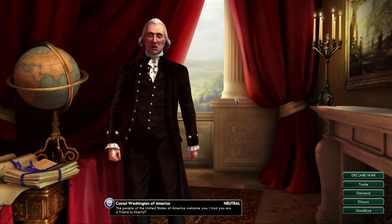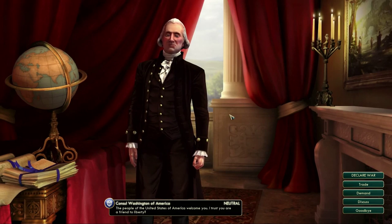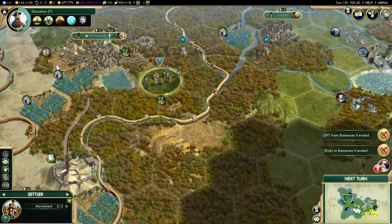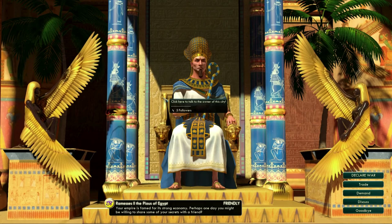It's like we've met Washington — people of the United States of America, welcome. So we have now found our fourth civilization, not counting our own. Let's see if we can renew our deal with Ramses.